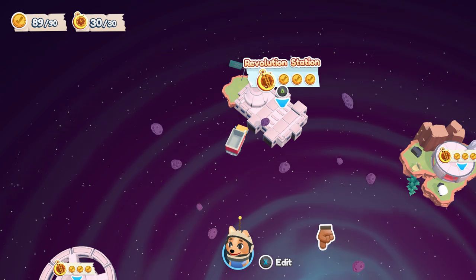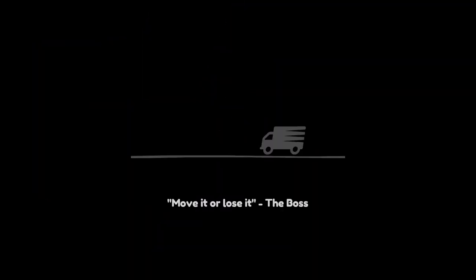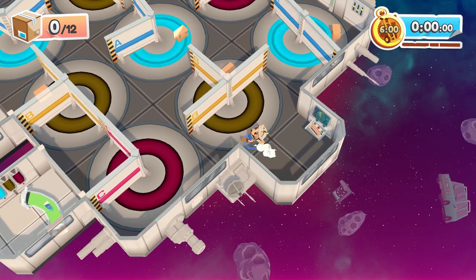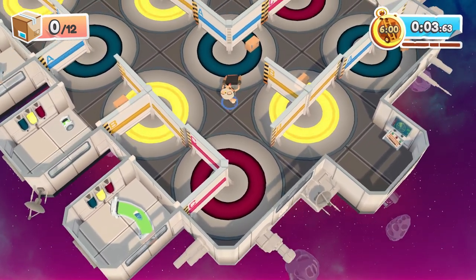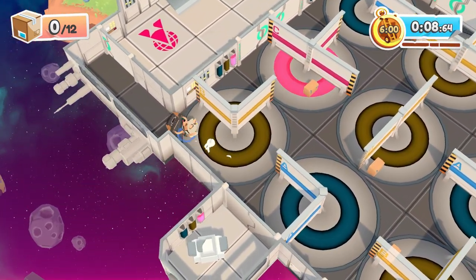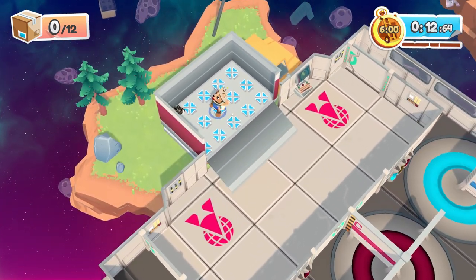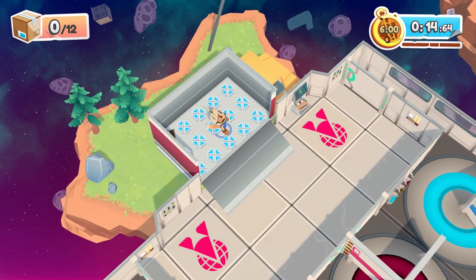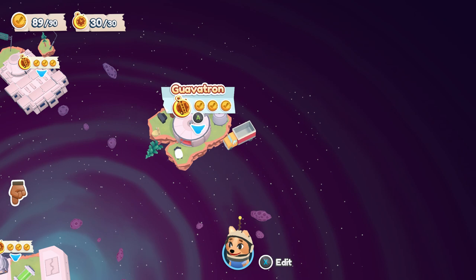Next is Revolution Station — crush a thing, deliver everything via the left door, and don't touch the moving walls. The hidden console is right here in the beginning in the bottom left corner. Be careful avoiding the moving walls — that's a bit of a pain. For crushing something, place one of the tubes where it will get crushed as the walls move. Then on to Guavitron.